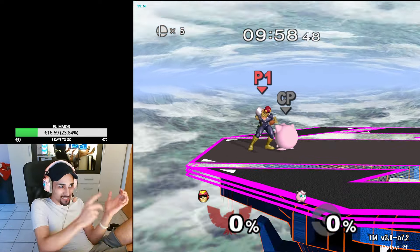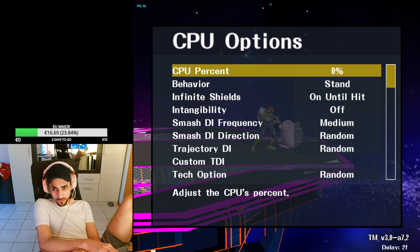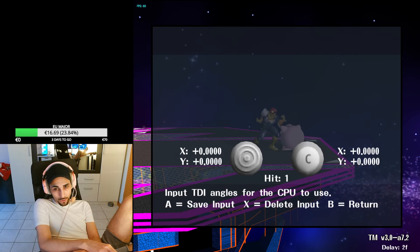I had a tournament set — last game, last stock — against a Puff once. I grabbed the Puff end of stage at I think 38 percent, went for down throw knee, and it didn't kill. I lost the tournament set. So let me show you guys — that's actually insane.